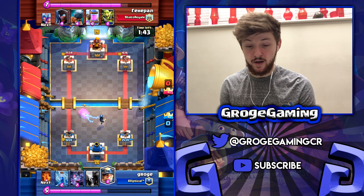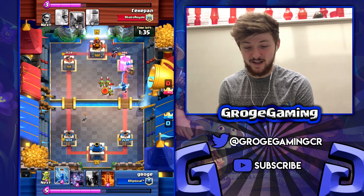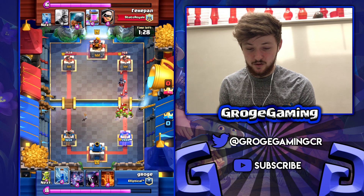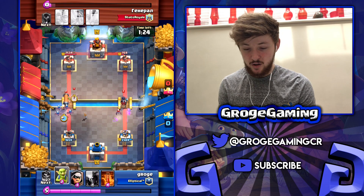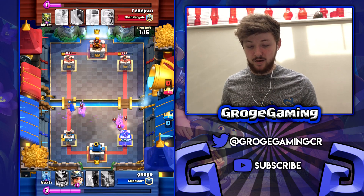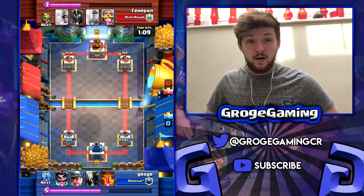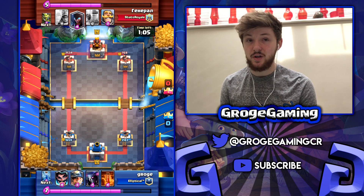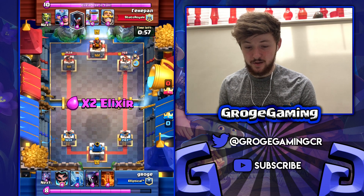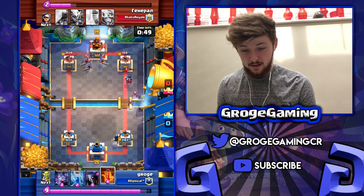We just want to be chipping down the tower with the Miner, so that's what we're going to do. He must have lagged or something because he let me get some chip damage in there, which was great. Just waiting for a fairly decent Zap, going for Bats on the left hand side and some Goblins just to draw everything into the middle. We didn't really take any damage, and with a minute left we're just looking to defend and chip his tower down with the Miner.